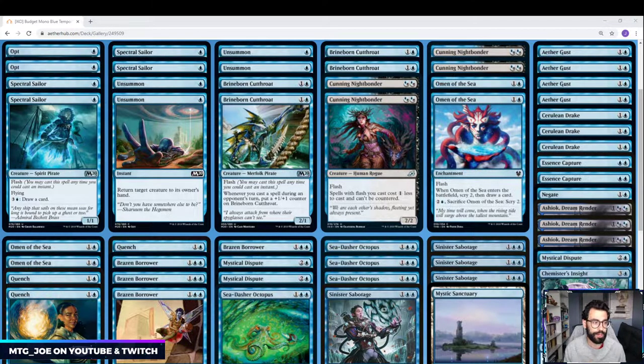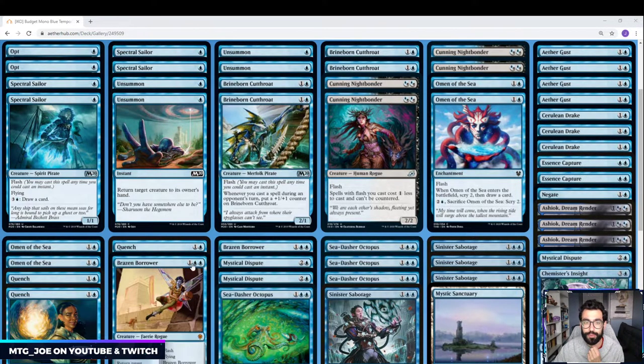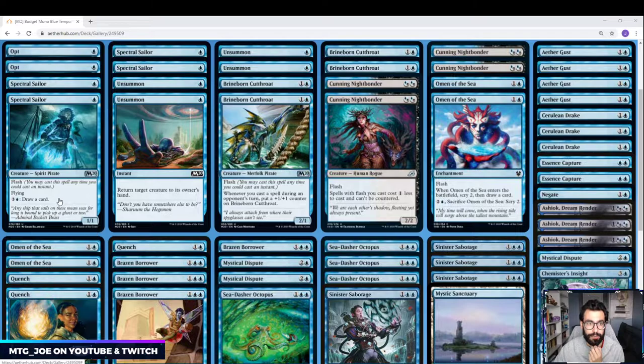What we're basically trying to do is play all our spells on our opponent's turn. A tempo deck is generally disruptive — it has elements of aggression with elements of control, but it's not looking to necessarily go the long game. You want to disrupt your opponent while putting pressure on them. We do that by playing a deck full of flash cards: either counter the opponent's spell, or flash in a creature and then protect it or attack with it.